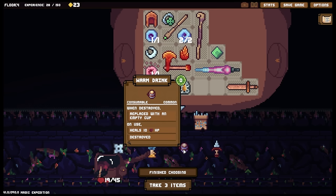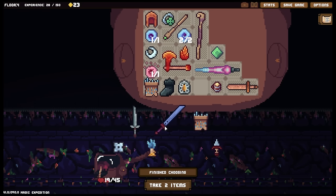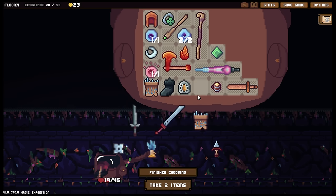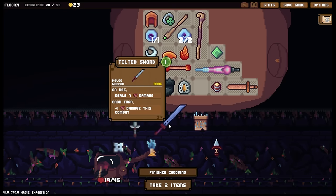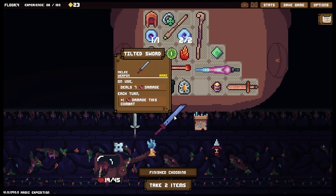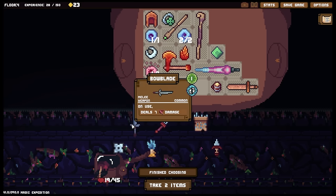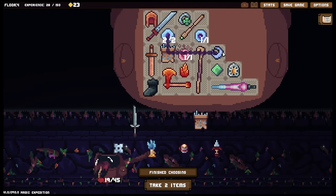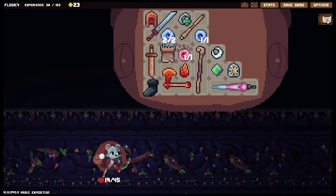We are going to take a bit of damage this turn then, as much as I said we weren't. Oh you're still alive — fan-tabulous. Oh well, I don't need to worry about protection. We're just going to sit still, you're going to die. We've got another bird chant — don't want one of those, they're actually kind of hard to work with. I will take a warm drink though, definitely. We've got the tilted sword — plus one damage this combat each turn, it's an auto-scaling sword. That is nice to have.